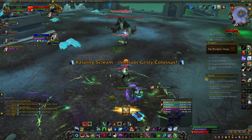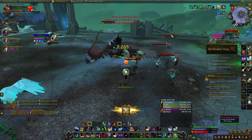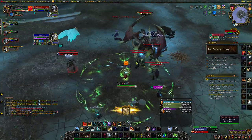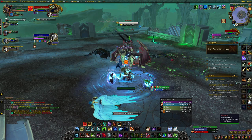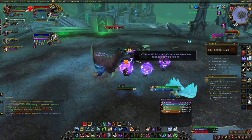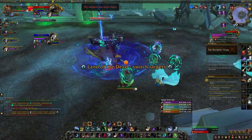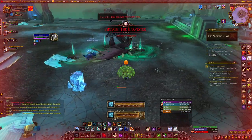You probably want to DPS this down to around 30% health. The only thing to look out for with him is his Rasping Screech ability — just make sure it gets interrupted. Once he's at about 30% health, go ahead and pull the boss. Once the boss is engaged, kill the Colossus and tank the boss over his body. Amarth is going to cast Final Harvest, which will suck up the life essence of the Colossus, heal to full, and gain a buff called Bountiful Harvest. This heals the boss for 1% health every 4 seconds and increases shadow damage done by 25%. Take out the boss once he has this buff and you should be good.